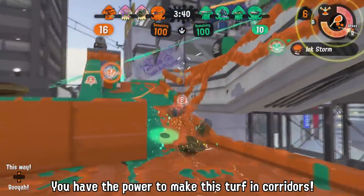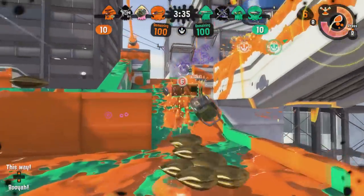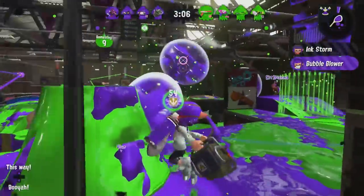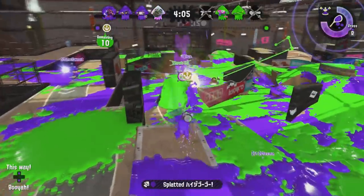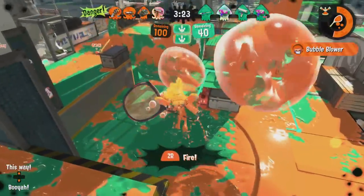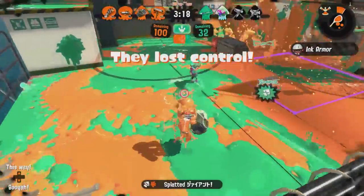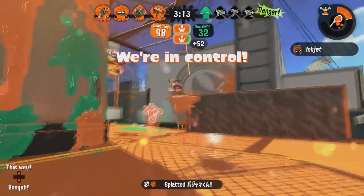The Explosher needs map control to be able to work. You're using a slow weapon that needs time and space to reposition if you get into a bad spot. You'll face certain doom if opponents paint your escape route. Don't try to aggress into enemy territory by yourself. In this scenario, it's best to either jump away or fire a shot at your feet, which creates a burst bomb-like explosion that can scare your foes away, do a little bit of damage, and let you run away. The Explosher is very bad at close combat fights.